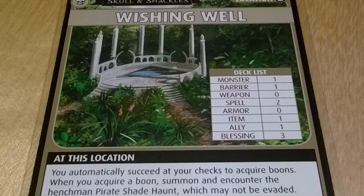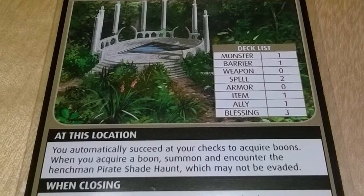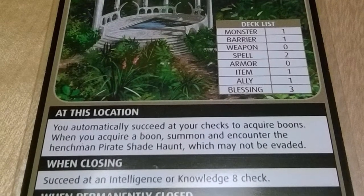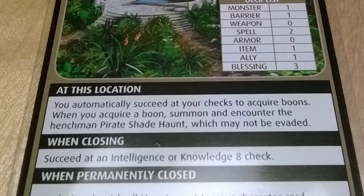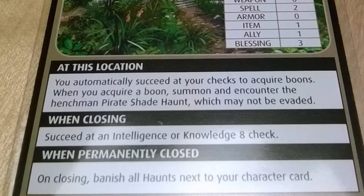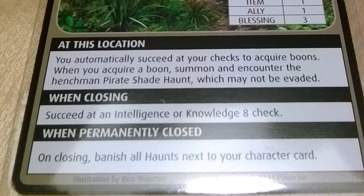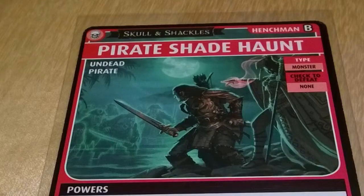The Wishing Well location is one of the more interesting locations in this scenario. At this location, you automatically succeed at checks to acquire Boons. However, you are automatically haunted by a Pirate Shade, which affects you negatively when you confront Banes. To close this location, you must succeed at an Intelligence or Knowledge 8 check. Fortunately, on closing, you banish all Haunts next to your character card.